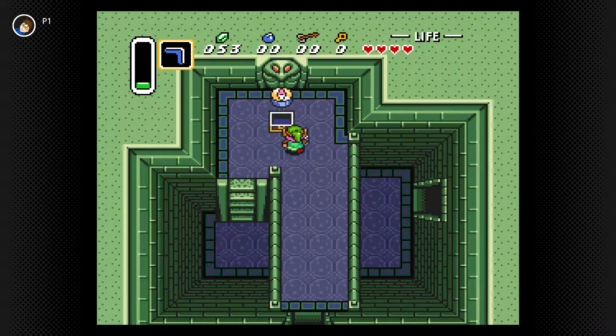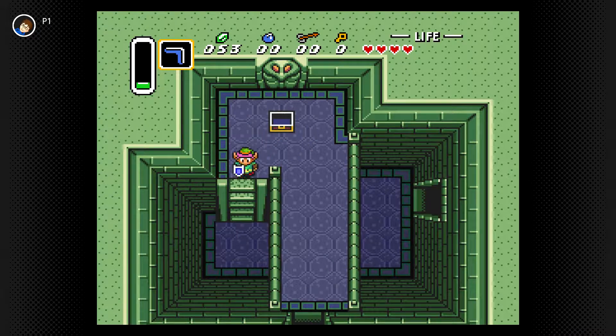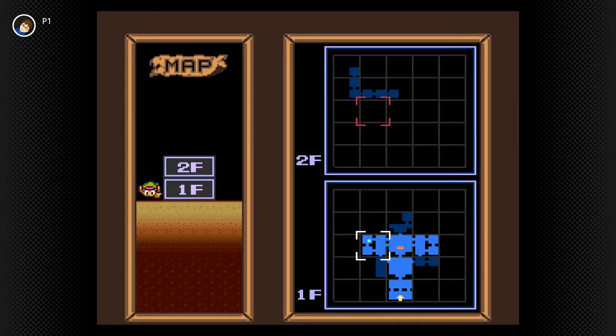There's a chest right here too. What's in here? Found the compass — now you can pinpoint the lair of the dungeon's evil master. All right, so now I guess that's where the boss is.